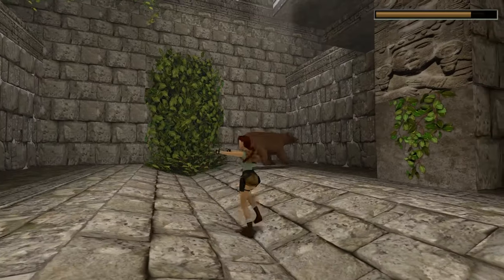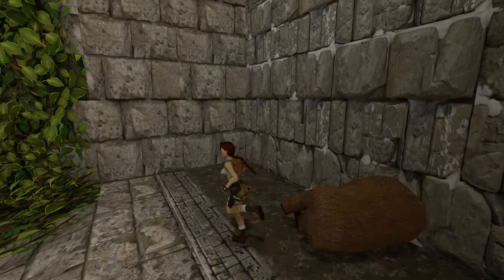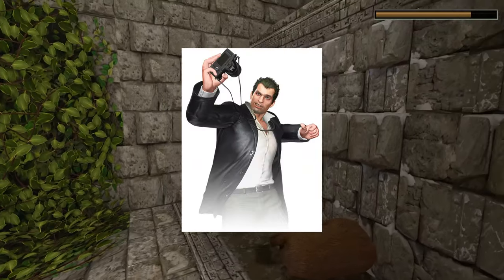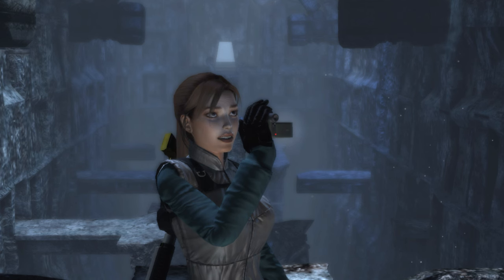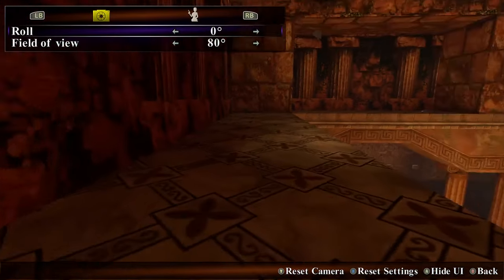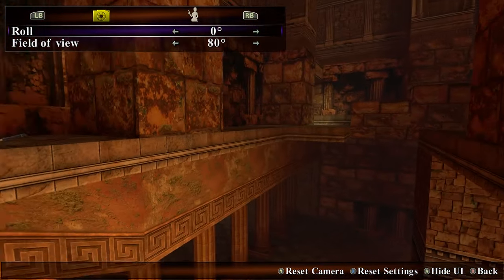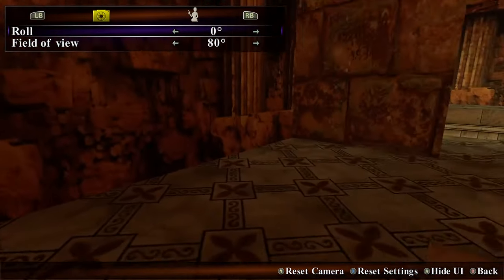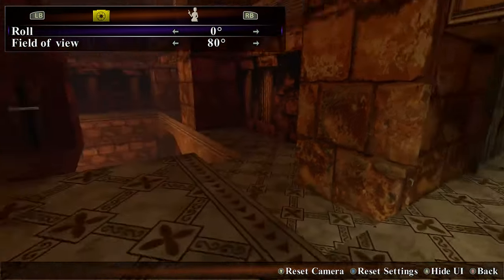Tip one: if you are stuck in Tomb Raider, you don't know where to go, you don't know what you're doing, you have no purpose in life — use camera mode. Camera mode is incredible because the camera will go anywhere your character can, as long as there's not a door blocking it. You can literally view the whole level with camera mode as long as there's no obstructions.